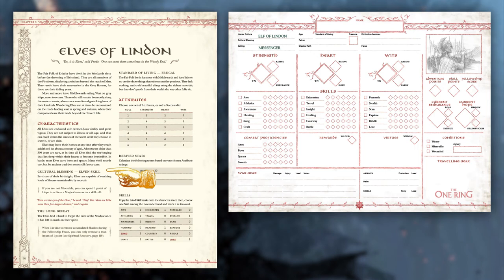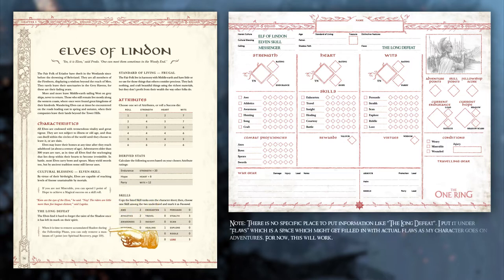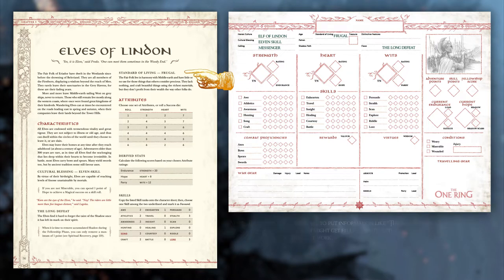Write down any cultural blessings that are included on your heroic culture. Each culture has one blessing, and some have an additional, more negative feature. The Elves of Linden have Elven Skill and the Long Defeat. Elven Skill lets Elves spend Hope Points to achieve a magical success instead of just getting a bonus to a roll. However, the Long Defeat means that Elves remove Shadow Points very slowly. After cultural blessings, write down the Standard of Living, which for the Elves is frugal. Standards of Living dictate if your character starts with a horse or pony, how many useful items you can carry, what armor you can wear, and how much treasure you begin with.